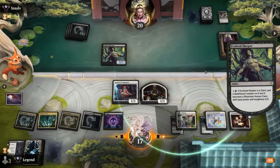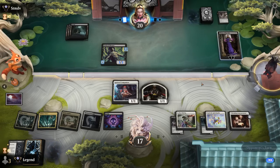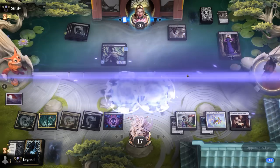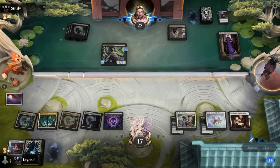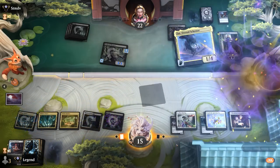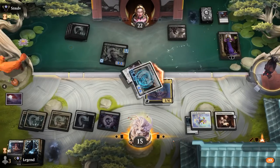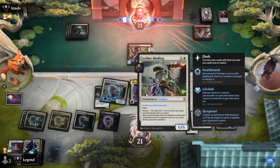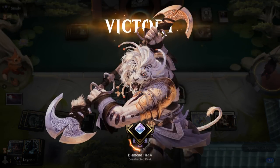We need to top-deck an answer to Liliana, and we find ZUR. We animate the Ley Line Binding to kill Liliana. We had three Bindings, four Borrow Times, and a couple of other outs — but happy to find one here. ZUR did it. Opponent explodes.